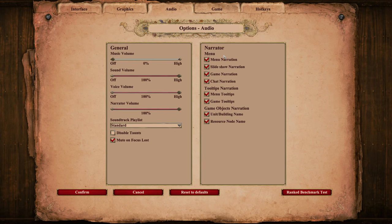Under narrator, uncheck all options to get rid of this ultra beautiful voice. Select to make the game read information displayed in tooltips regarding menu items. Finally, click confirm to apply these changes.